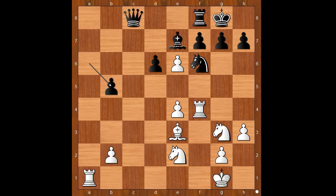White to move — what would you do in this position? Please pause and find the best move for white. Fernando Segovia played the best move: rook to a7, invasion on the seventh rank, threatening to capture the bad bishop.